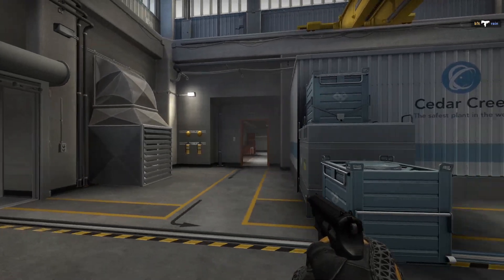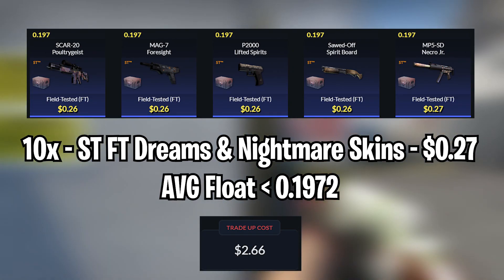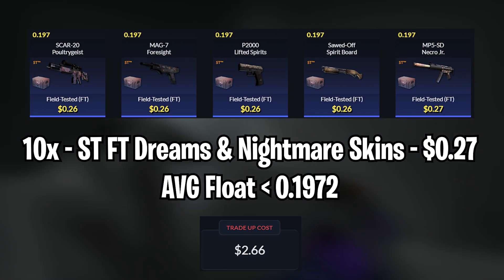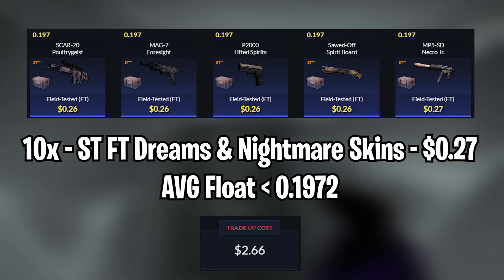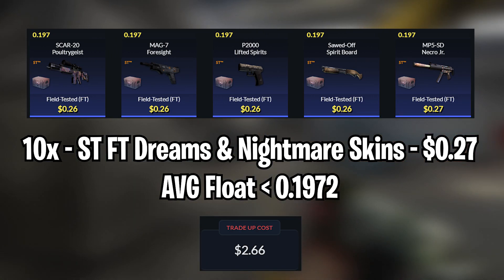For the first trade-up, we will be doing a StatTrak Field Tested Dreams and Nightmare trade-up, using 10 StatTrak Field Tested Dreams and Nightmare skins, which you can get for around $0.26 to $0.27 each. The average float for this trade-up needs to be less than 0.1972, so make sure to use skins with a float less than that, and the total cost will be around $2.60 to $2.70.